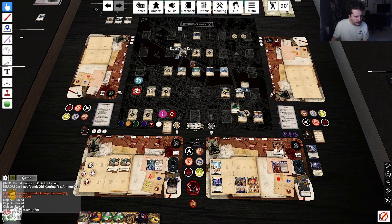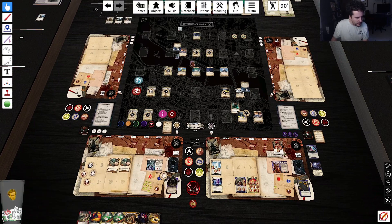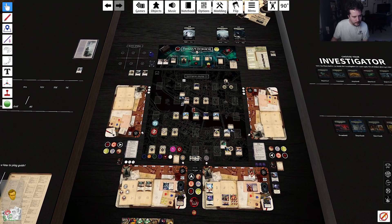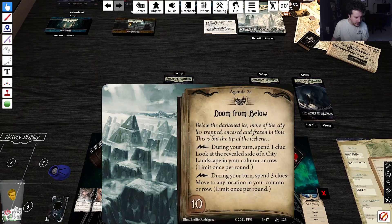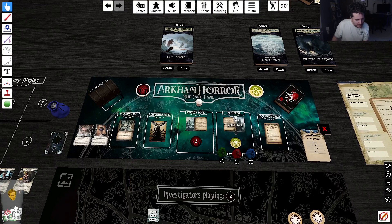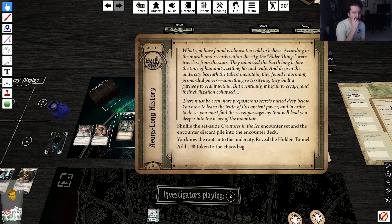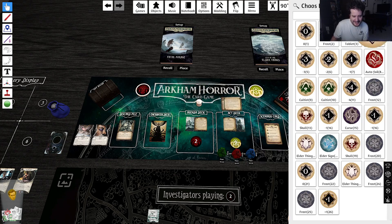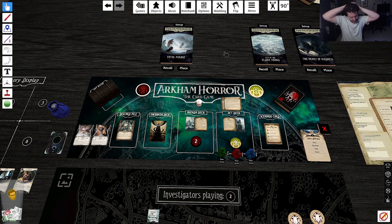Lola's gonna pick up a key, then we're gonna spend an action to spend those keys. We got very lucky key placement for this one. All right, we advance this — no, please, no more frost tokens! Six frost tokens. We're in trouble, chat.